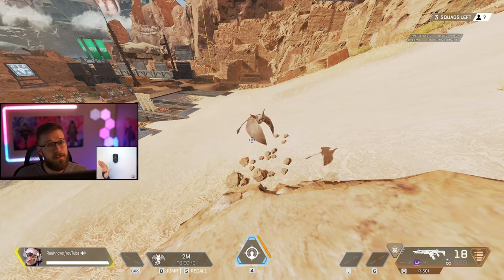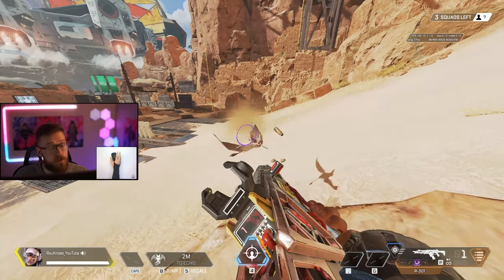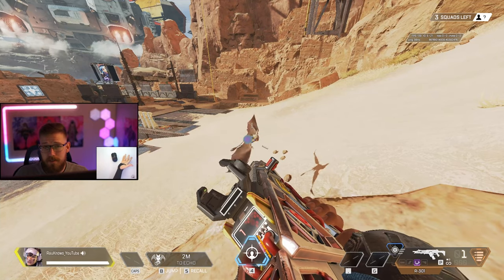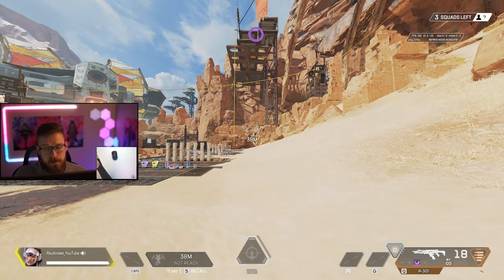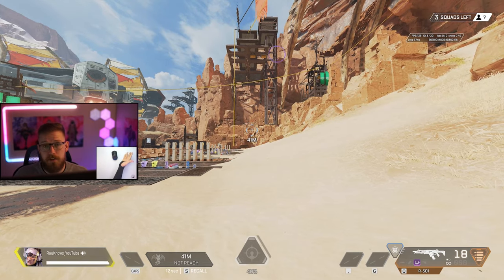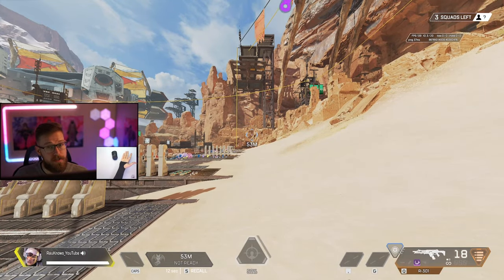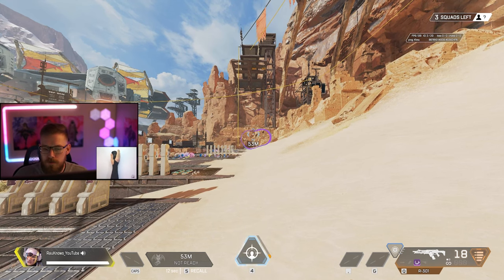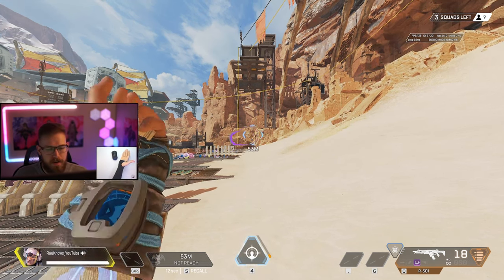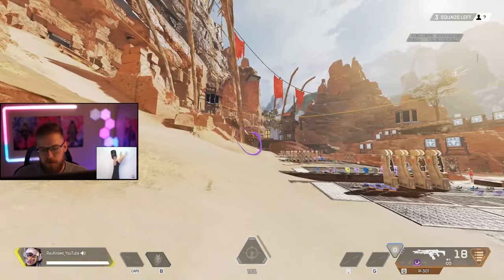Next is her tactical, Echo. Echo cannot be killed by you or enemies, but you shouldn't always leave him out. Echo can be thrown up to 40 meters, but that's not the full limit — you can place Echo out and then back up to just over 50 meters before he starts following you, which maximizes the total distance he can travel.